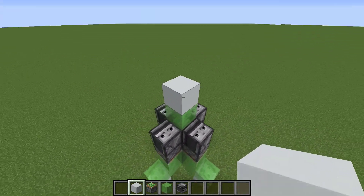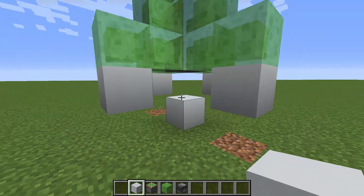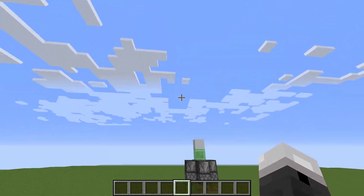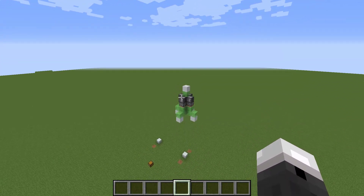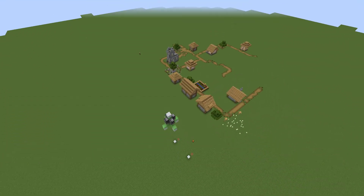Then you take the second to last piece of any block, and then you take that piece of concrete, and you're done. So now you have a functional rocket in Minecraft that will fly up all the way to the build limit.